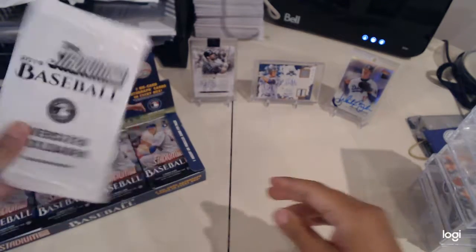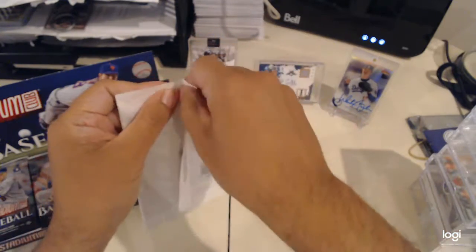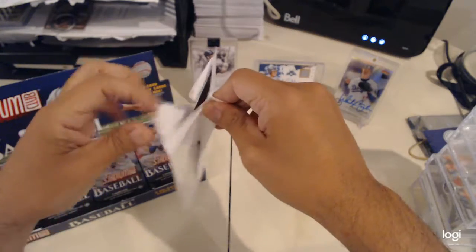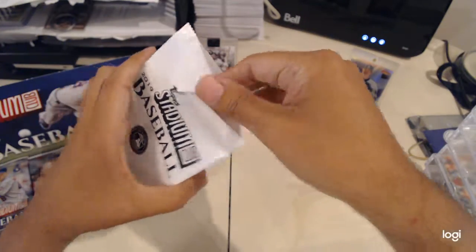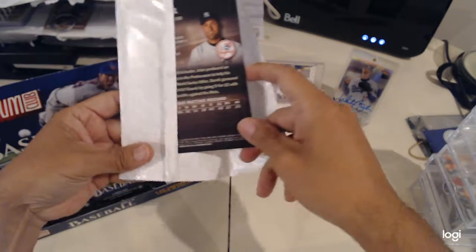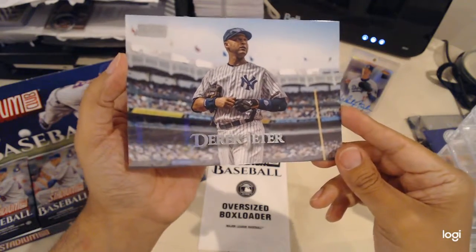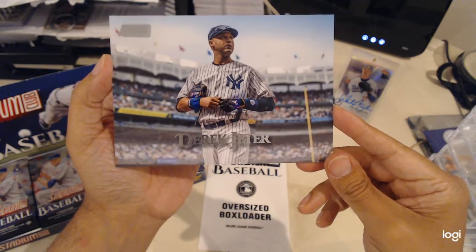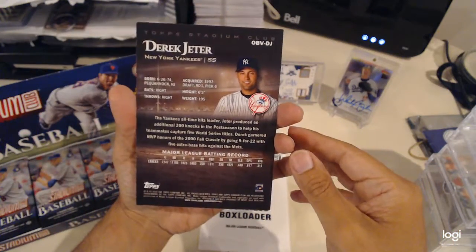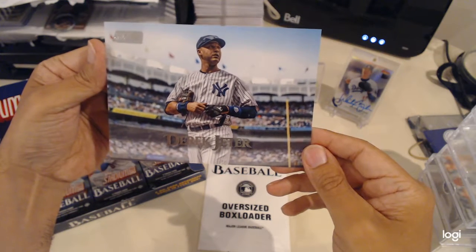Looks like there's a box stopper oversized card — let's open that one first. Derek Jeter! That's a pretty good name. Very nice Derek Jeter oversize box loader. That's the thing with Stadium Club — the photography is just phenomenal.